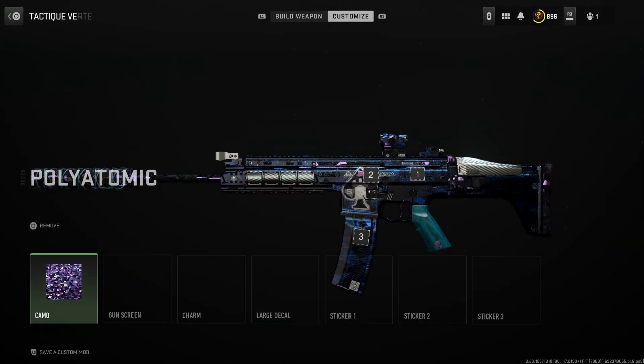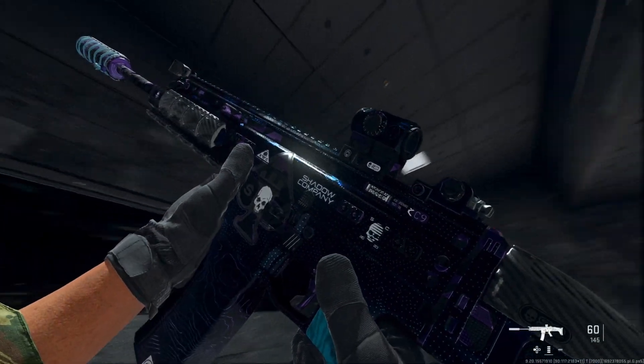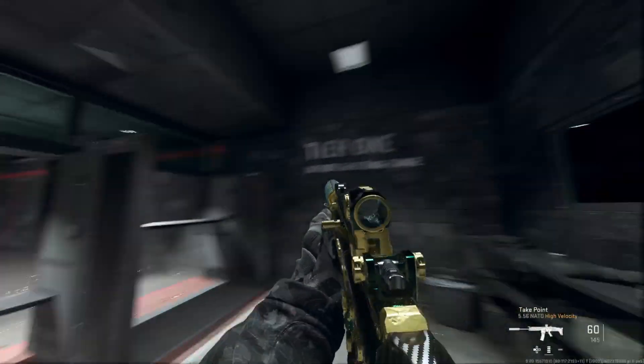You can do this with the Finek in the battle pass, the MCPR, the TAC-56, and there might be a couple other weapons. Here's the polyatomic in the firing range — it's a little trickier to see, but when the light hits it you can really see the blue on the gun and it looks super nice.